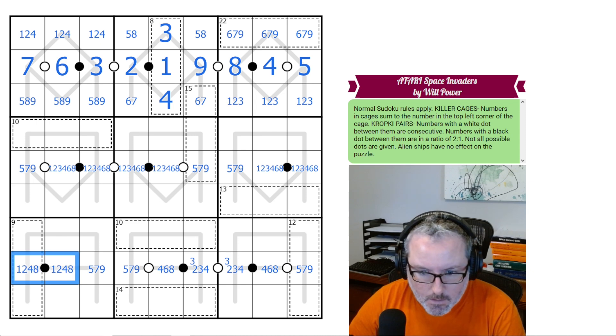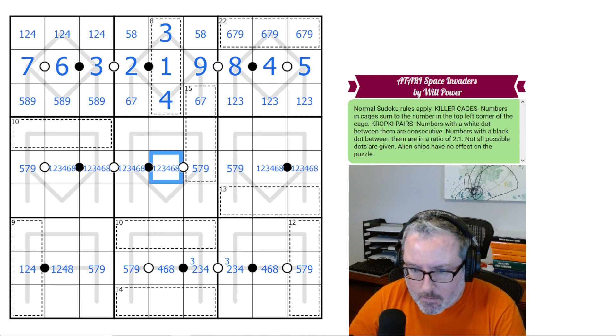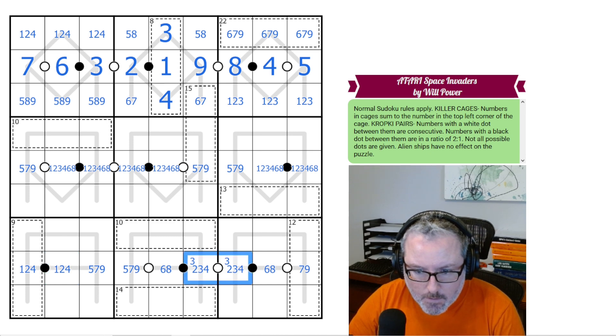So there's no 3 here and no 6. This can't ever be an 8 because you'd have to put 1 and 0 in here. One of these has to be a 3, one of these a 6. This can't be 4, this can't be 5, this can't be 4. So I've got a 6, 8 pair now — so that's not 8. These can't be 2. So this is a 3, 4 pair. This is 1, 2. These are 3, 4. These are 6 and 8.